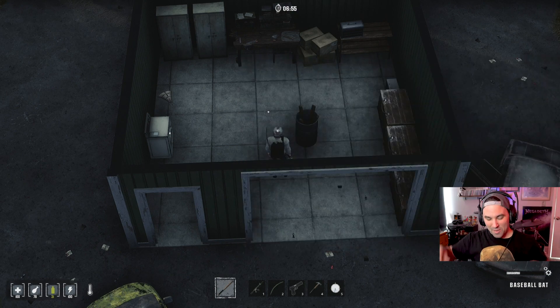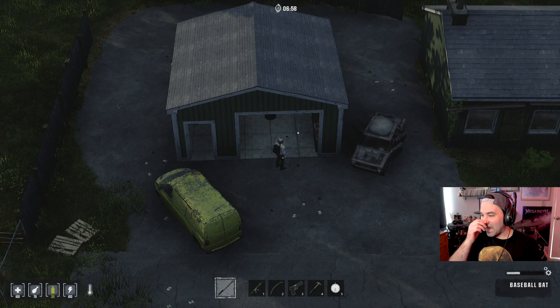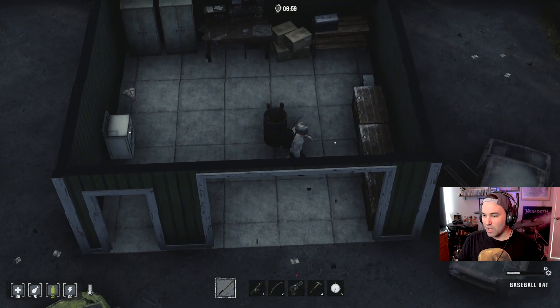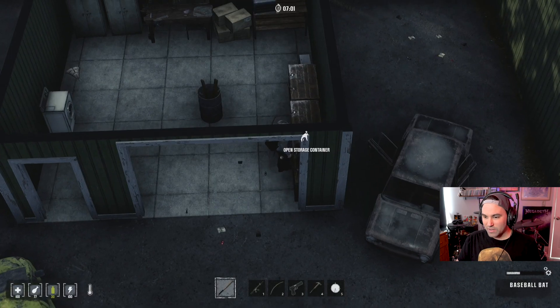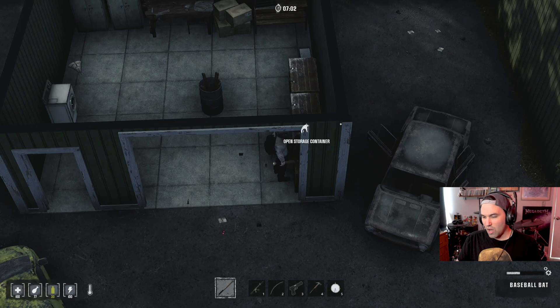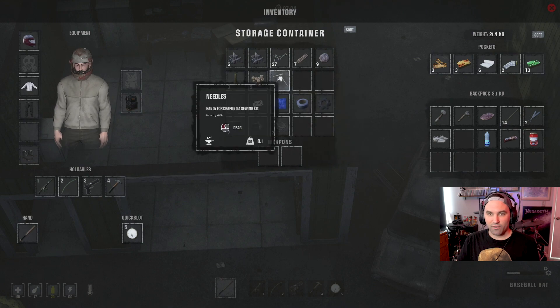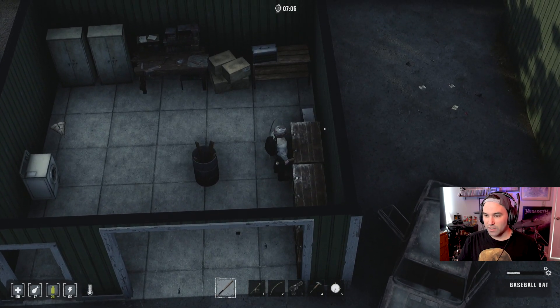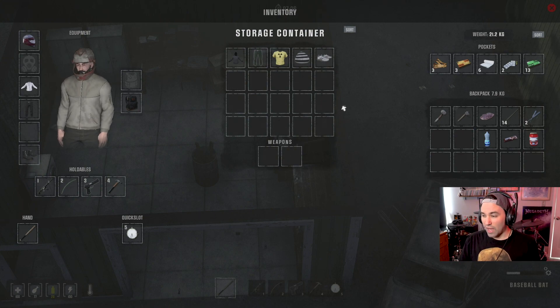Welcome back to Demos Gaming. Today we're playing more HumanitZ. It's morning now and I've been working throughout the night to get a couple more storage chests in here. I've pretty much figured out the storage situation — got weapons, tools, and I see I have some shoes in there that I need to move. Crafting ingredients and clothing — that's kind of what I'm rolling with right now.